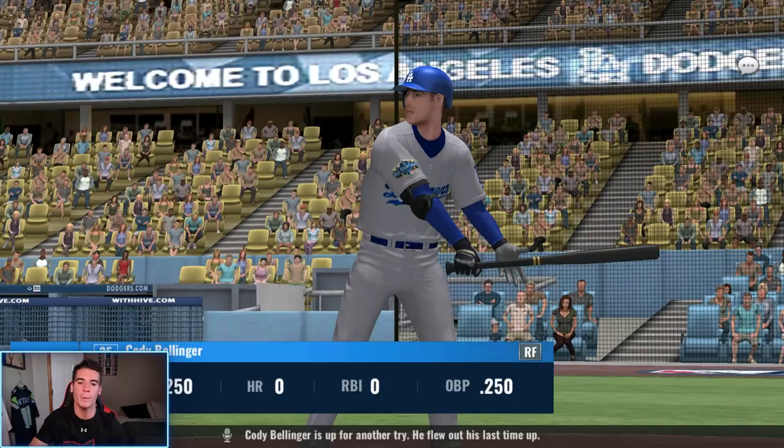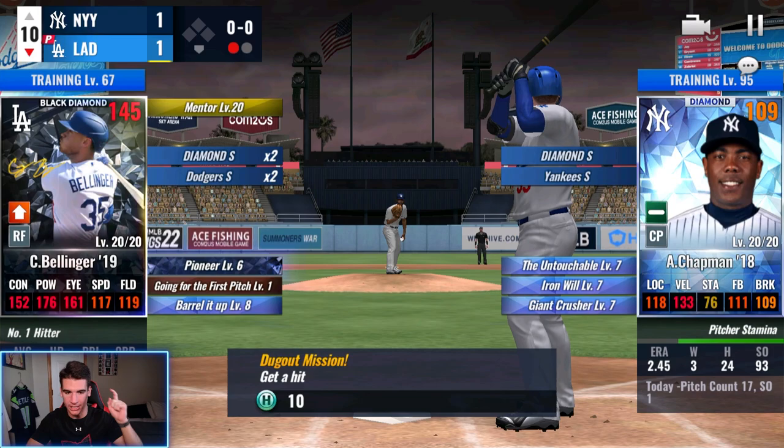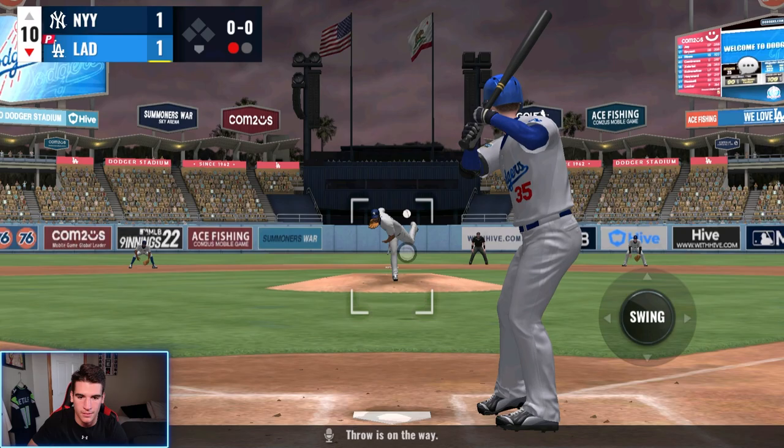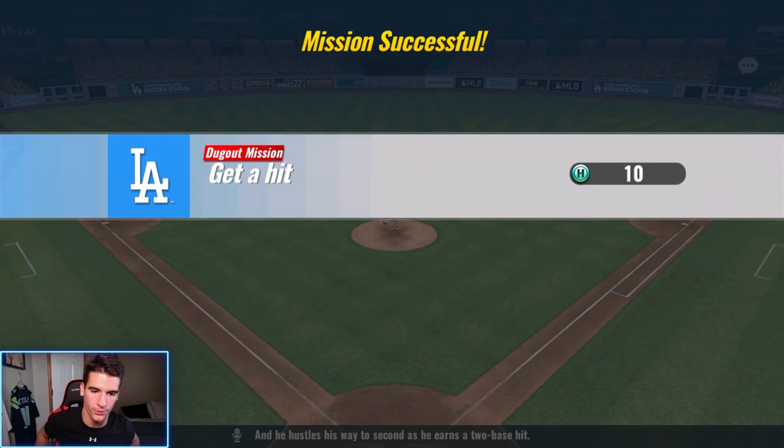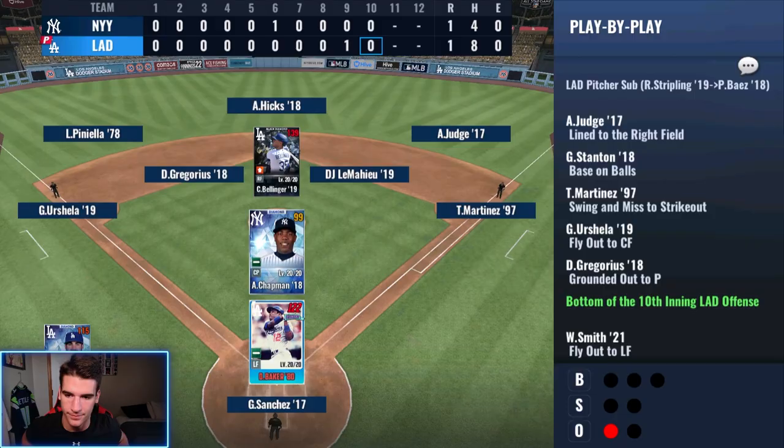Fifth and probably final at-bat of the game. We were down a run in the bottom of the ninth. Justin Turner tied it up. We're in the bottom of the tenth right here. This is where we hit a home run on Chapman — let's do this. I'm swinging on the first pitch. Not going to be a home run, but that's going to get down and be a double. One out. You guys have to drive me in right here. Come on, we've got to win this first game.